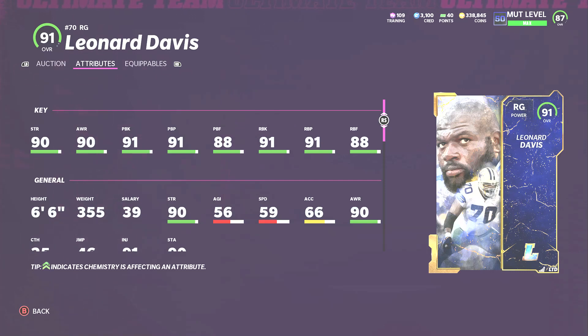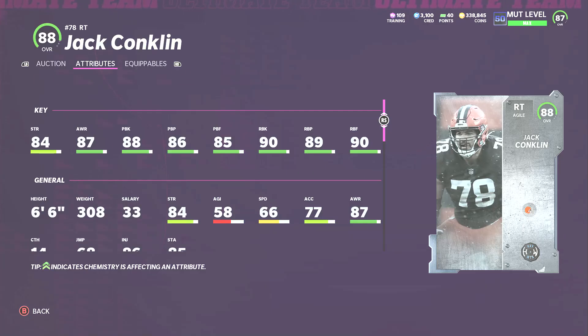At right tackle I have Jack Conklin. His strength is a little low but that doesn't really bother me. He has great run blocking and really good pass blocking — power this card up and it would be incredible. He has decent speed, really good acceleration for his position, good awareness, and he gets edge protector.